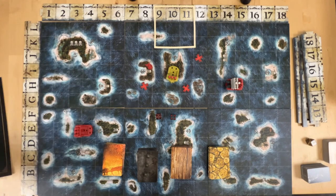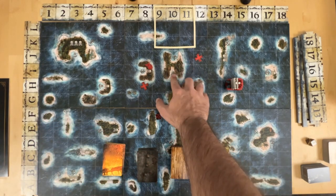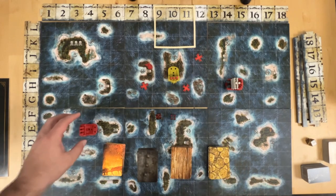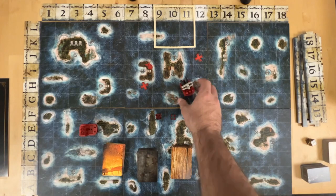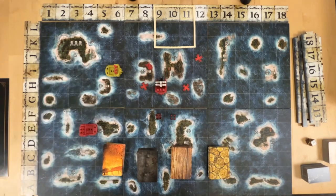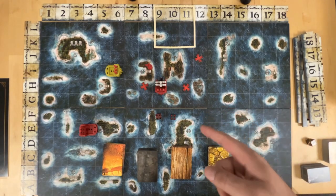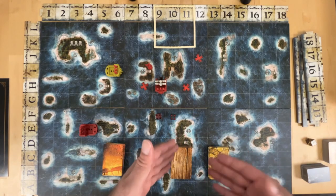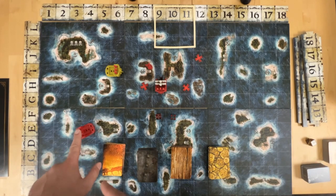So you cannot move diagonally. If you're in a tight space, you can't move across islands — you would have to come back out. During your movement, if you have enough, you could pause, collect an X, continue, go back in, trade, and then move. If you have multiple ships during your turn, you pick which ship goes first — do everything associated with that ship, then move to the next one.